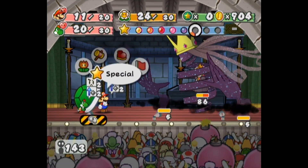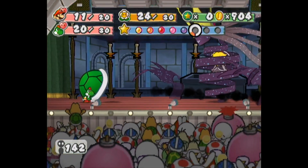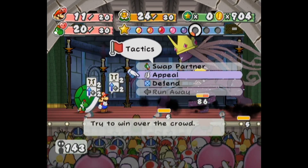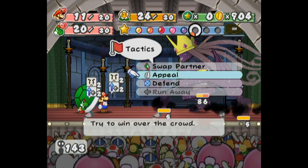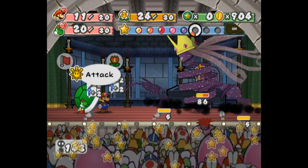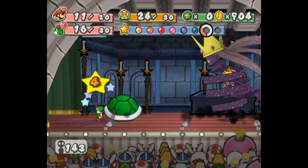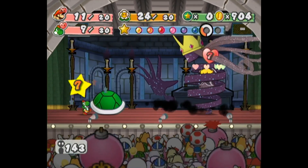The gimmick in phase two is even-turn battle rules, meaning on odd-numbered turns you can only appeal and defend — no actions. So this is the first turn of this phase, so we can only appeal or defend, and you can also guard or Super Guard. Nice defend. Not so nice defend. Jeez.